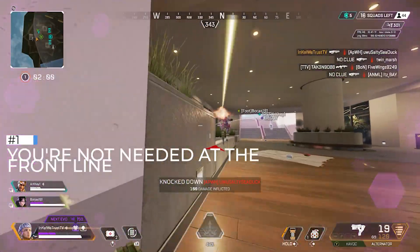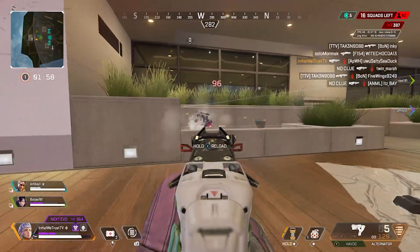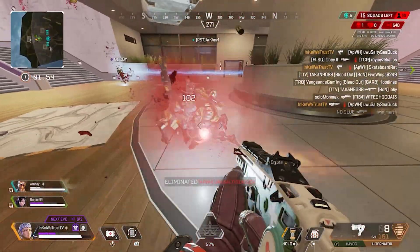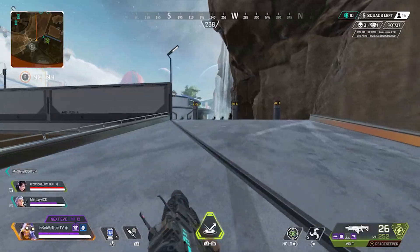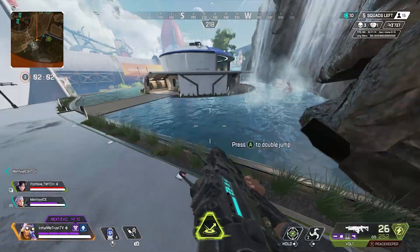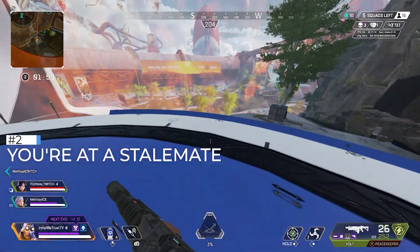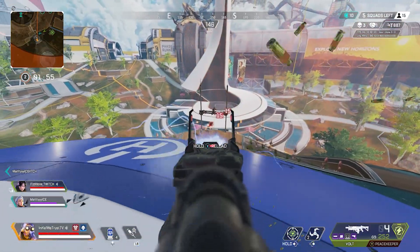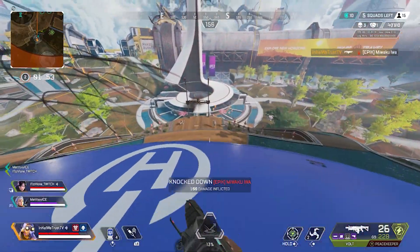One: you're not needed at the front line. If your teammates are dealing a lot of damage and keeping the enemies focused but can't get a knock, take that time to reposition to secure a knock, and then the team can commit to pushing. Two: you're at a stalemate. If nothing eventful is happening in the fight but you have to make a play because you're worried about a possible third party, search for an off angle to catch somebody off guard.